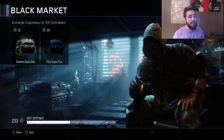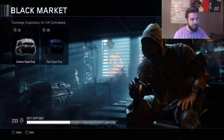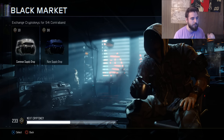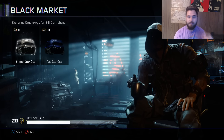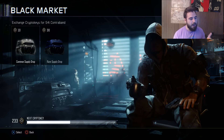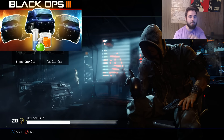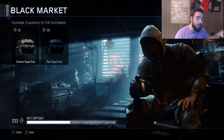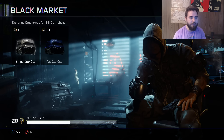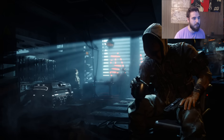We're doing this for science - after the video I'm going to calculate the actual numbers of what I got. We're going to try to determine the actual drop rates of the rares, legendaries, and epics within the game. I've already done this once and I'll link that video in the description. We're going to combine these results with those past results to figure out the actual drop rates. Let's get started with the first common supply drop.